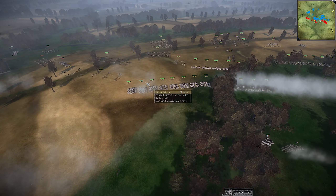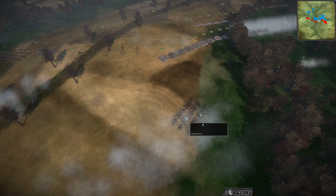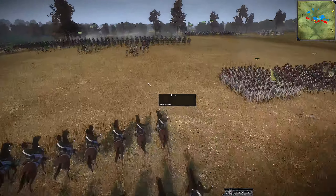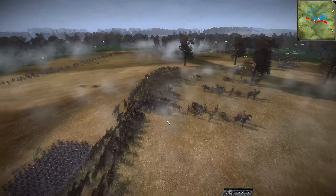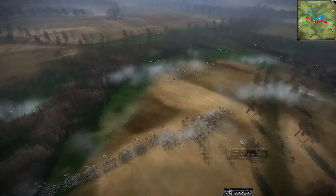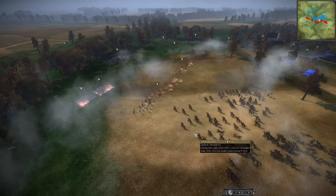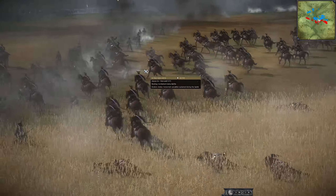They keep readjusting their whole line — you don't have to do that, just adjust portions of it. We have some cavalry now — they're going to get shot by the Austrian infantry. The Lancers are being sent out to stop the French, and I think they'll do just fine stopping them dead in their tracks. They actually can now counterattack — maybe go for some artillery or skirmishers.